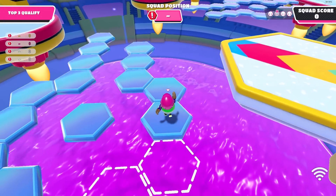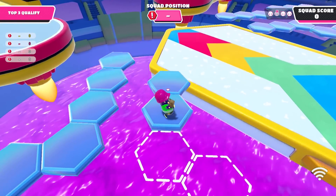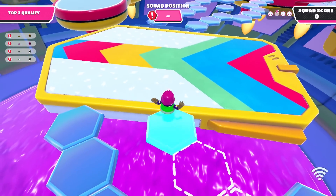What I'll sometimes do is perform guard jumps or jump twice on one tile. I'll explain guard jumping later in the video, but the reason I do this is so I can slow down and let the board arrive.